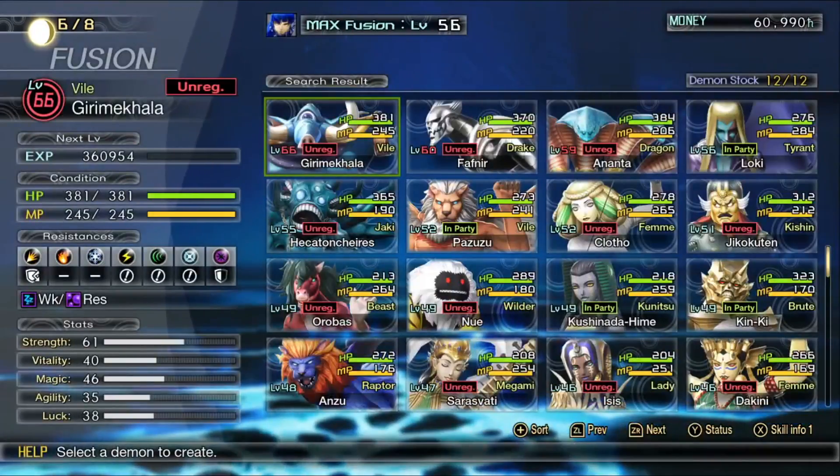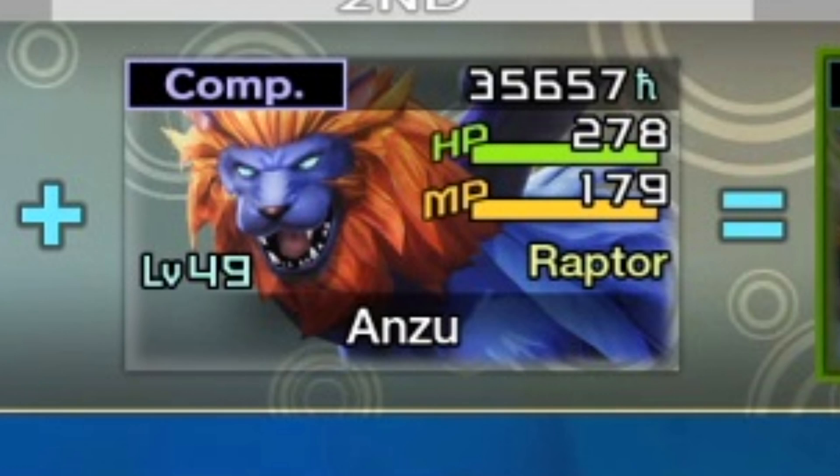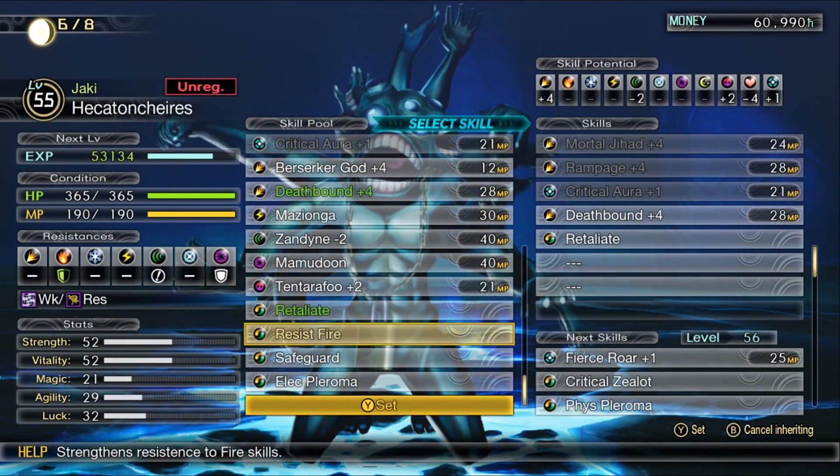Building on that, if you have registered demons that are not currently equipped to you, you can utilize reverse compendium fusion to resummon and fuse those demons instantly. That's pretty much the gist of how the various modes of fusion work.